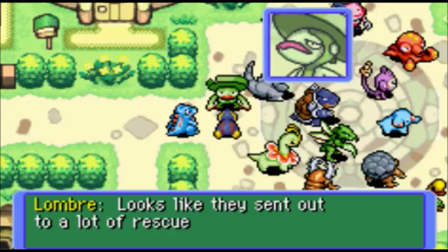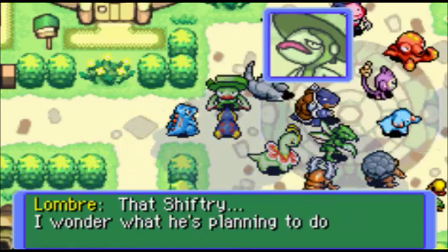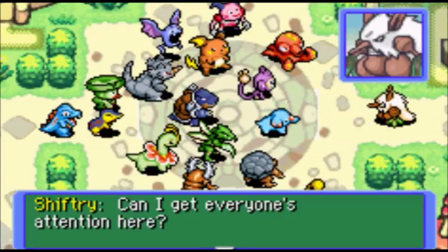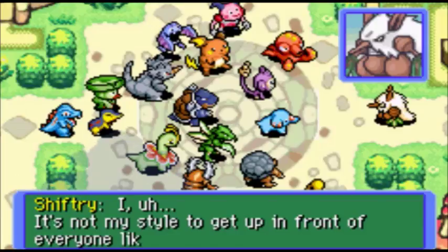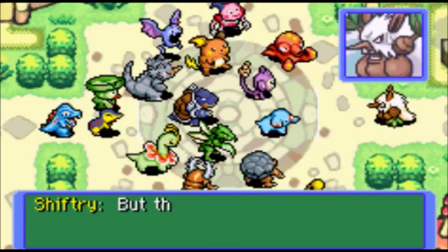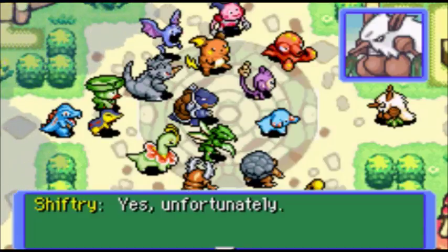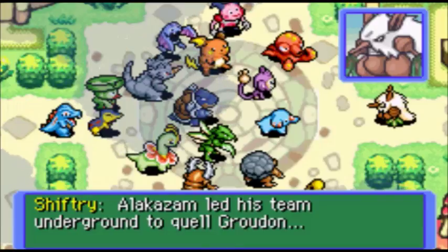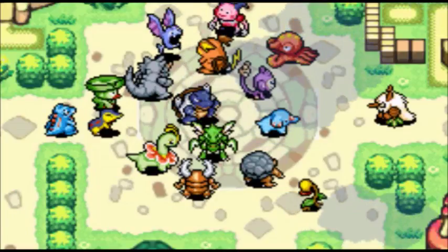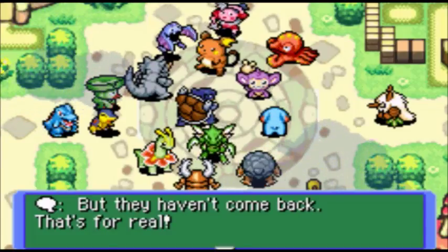Wow, look at all the Pokemon. Looks like they sent out a lot of Rescue Teams for help. I've seen some pretty famous leaders from faraway places. That's Shiftry — one of the reasons he's calling all these Rescue Teams. It's not my style to get up in front of everyone like this, but there's big trouble. Alakazam's team went underground, but they haven't returned. Alakazam led his team underground to quell Groudon — and we haven't heard anything from them. We have no idea what became of them.